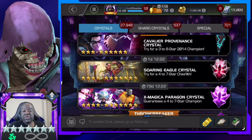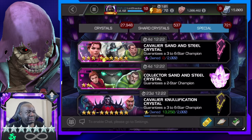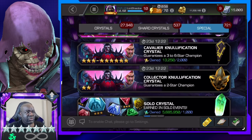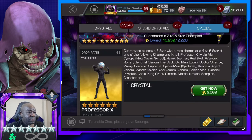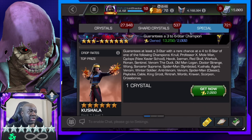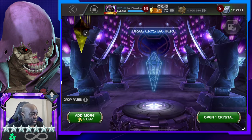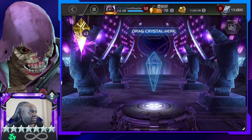Hey everyone, Shadow here and welcome to another Marvel Contest of Champions crystal opening. We've got a seven star crystal that we will be opening up, but first we're going to open up some featured crystals, see if we can get a Bullseye. We've got an assortment of other crystals — a nexus and some Cavalier nullification crystals. There are three stars in here and I'm not really looking for any of these, so we're going to go ahead and pop these.